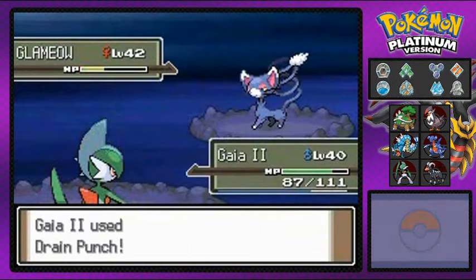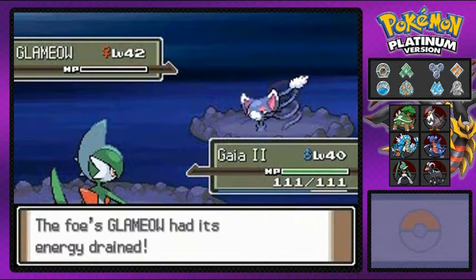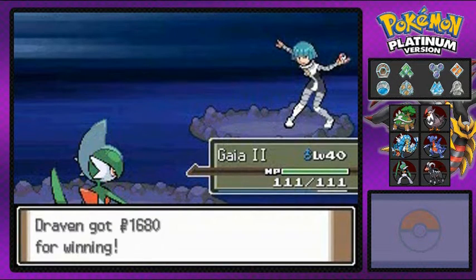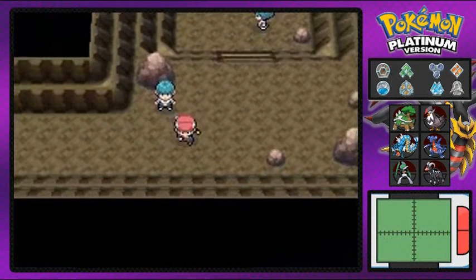Drain Punch — will it do it? It does. Touchdown Gaia! We're not playing football, but you know what I mean. The HP replenishing from Drain Punch is always good. The lady's telling me it's not supposed to be that way — which is kind of true.